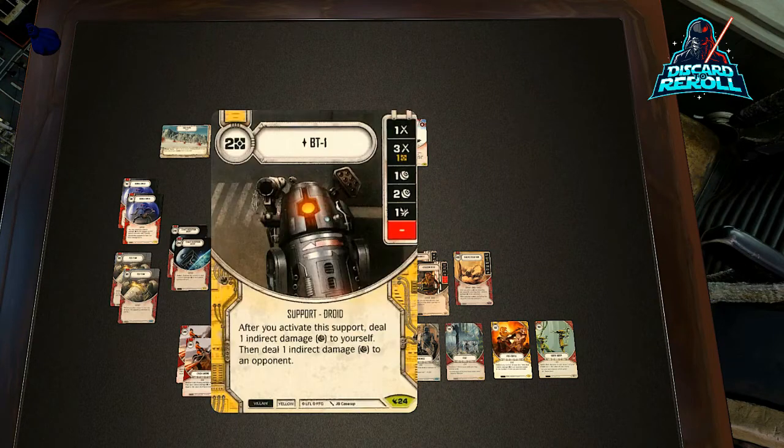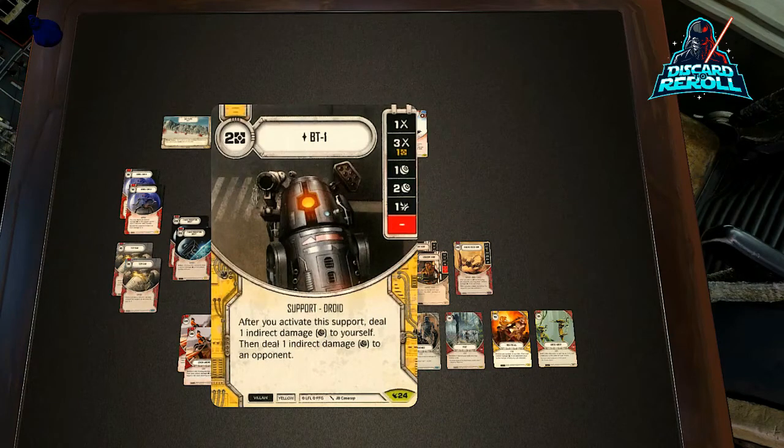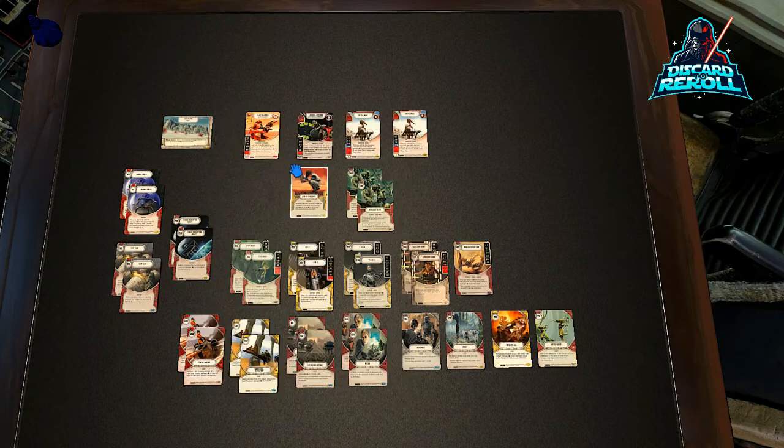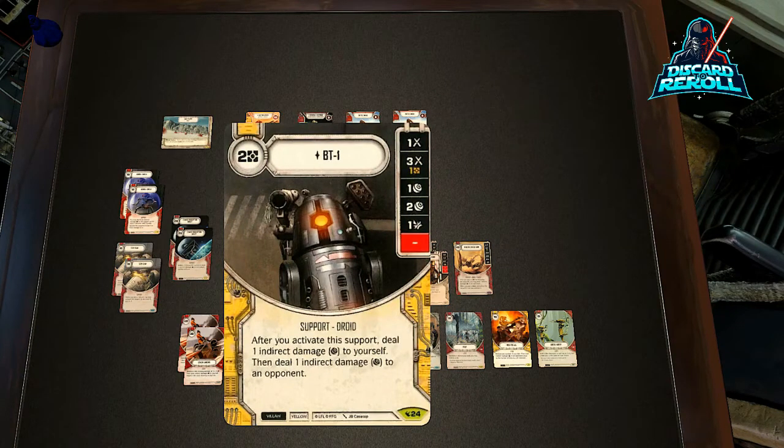Moving on, we have the usual suspects — BT-1. Just really cool because after you activate them, you'll deal one indirect damage to yourself and one to your opponent, so it kind of puts that pressure on a little bit more. It also allows you to draw a card with Dr. Aphra. The die sides are just wonderful — it's straight damage, this guy dishes out damage. BT-1 can come in at a resource cost of one because of Aphra's discount. I just love BT-1.